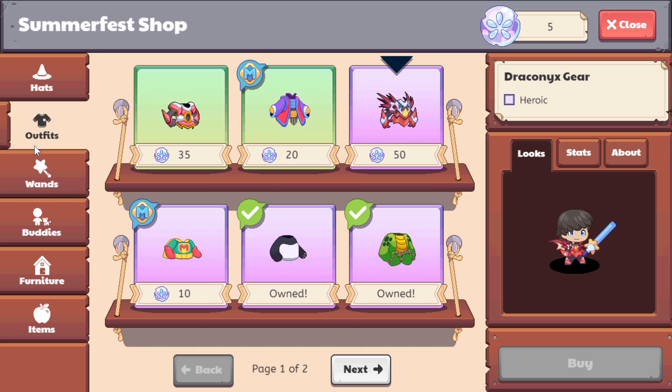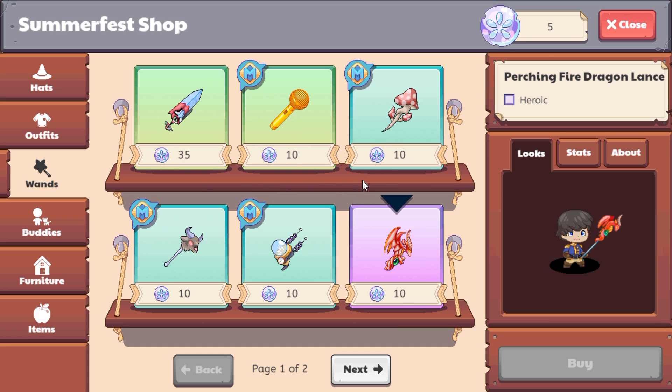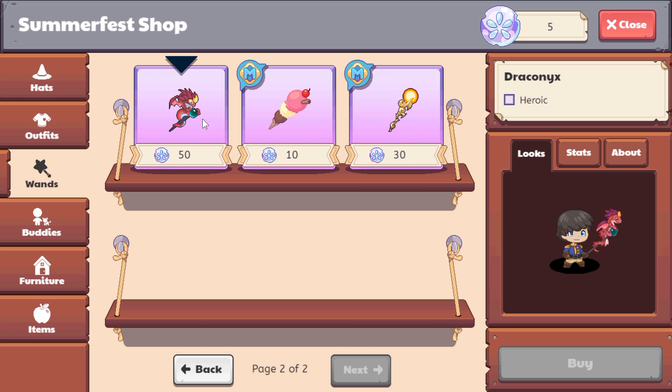Now in the wand shop, we have a bunch of wands which are not easily obtainable or aren't obtainable other than at Summerfest. And of course, we have the Dragnox wand. You might be wondering what's so special about Dragnox — basically, it used to be in the old arena where your arena points would never drop, they would never change. You'd only get the same prize season after season. No buddies, but still it was amazing.